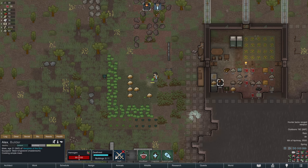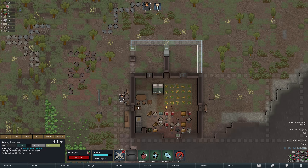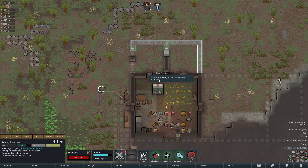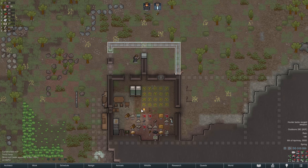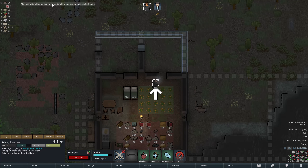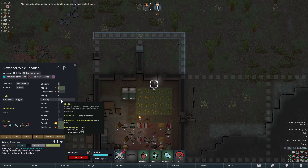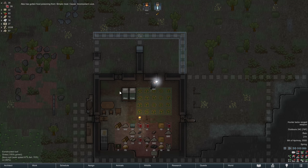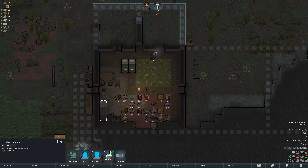I need to direct Alex to work on making stone blocks because we need to get these two doors up. The barracks is just outside because I took these two doors down, so they need to get those doors up before they go to bed. Alex got food poisoning from a simple meal — but your cooking level is four! He's not a very good cook, so that's why he got food poisoning.